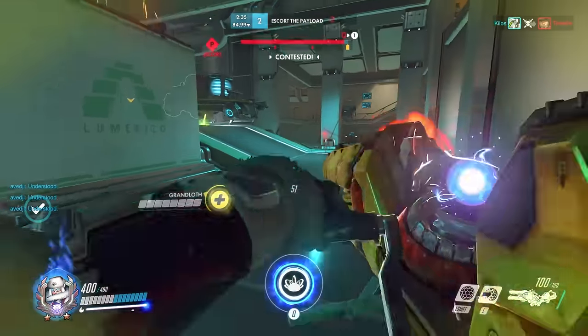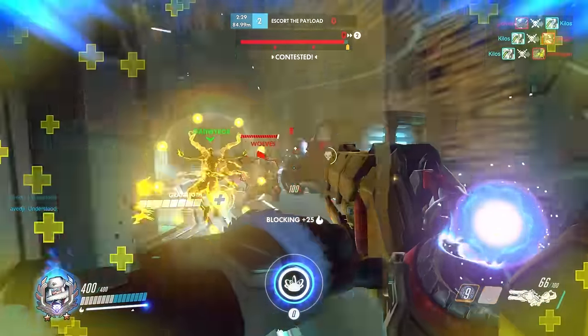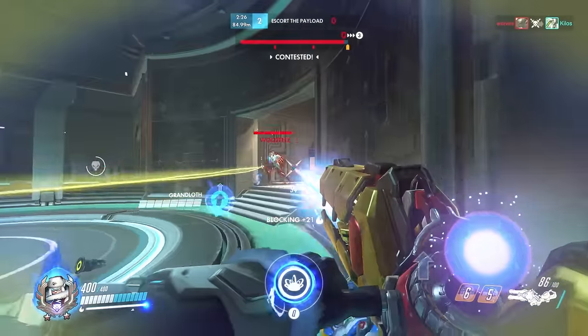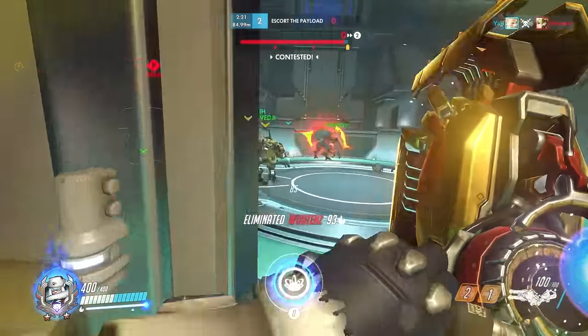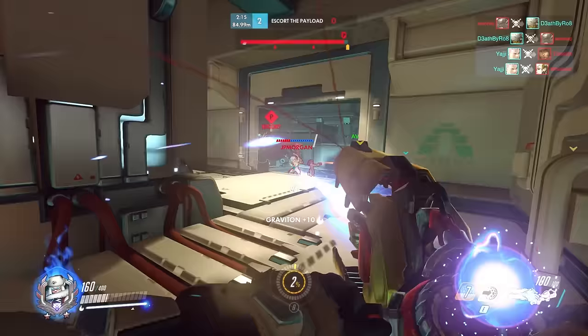There are two ways I like to charge my ult. One is through my left click, the other is through my right click. When I use my left click, I usually go for the big targets. It's easy to stay on targets like D.Va and Roadhog with your left click and charge it really fast when you have 100 energy. So in those moments where you really need your ult, just look for the big targets.